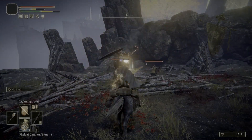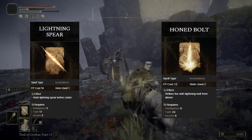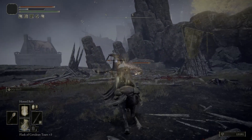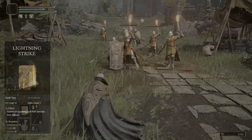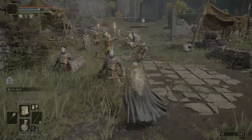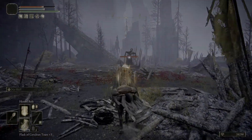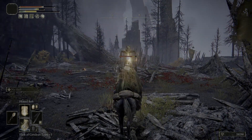Now that we've got our two weapons and the Dragon Cult Prayer Book, the main spells that you're going to be using are Lightning Spear and Honed Bolt. You can pick up Lightning Strike in Weeping Peninsula, which is a good AoE spell for those situations that you need it, although most of the time you're just going to be single-targeting with either Lightning Spear or Honed Bolt.